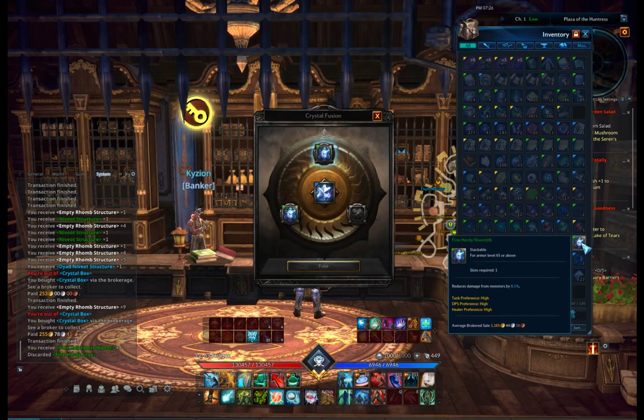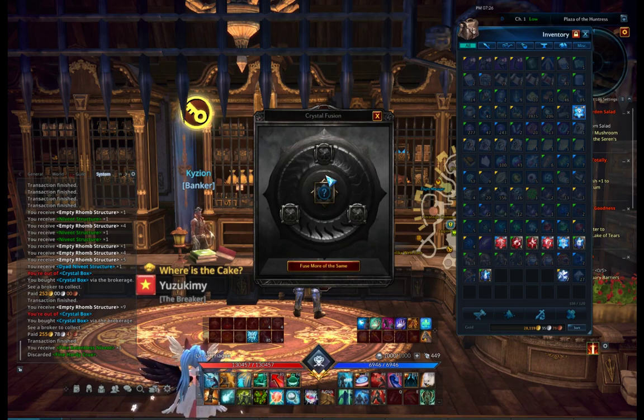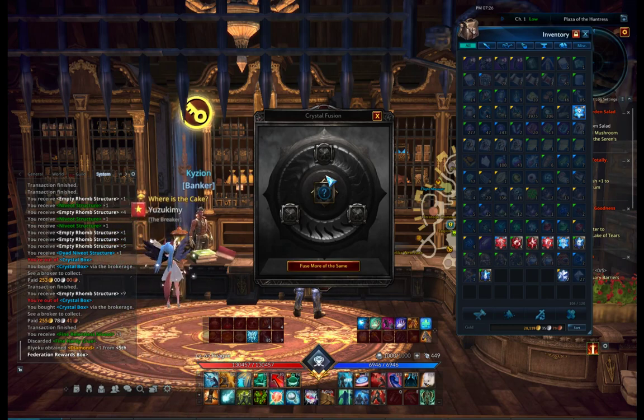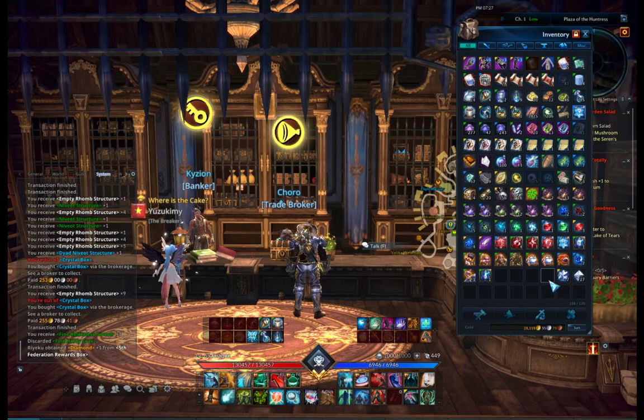We have one more - let's try it on the blue ones since I don't use them and I have the special ones. Let's see what we get. I think you sometimes fail - aha! So fusing neviots with the diad neviot structure - the blue rare one - will always succeed. It gives you a guaranteed random diad neviot. It's only with the green structure that you may succeed or fail.